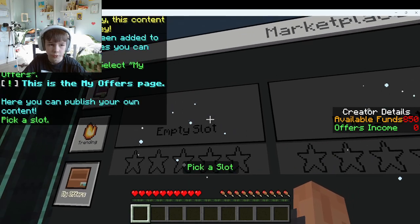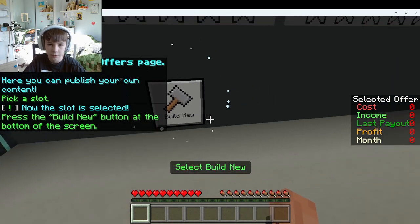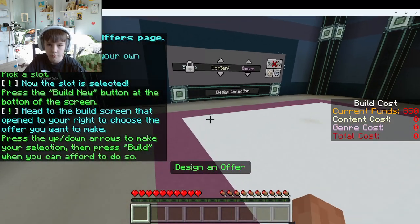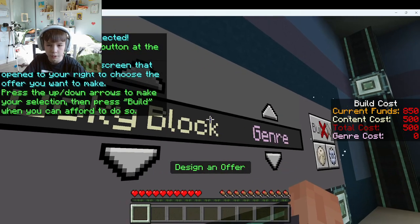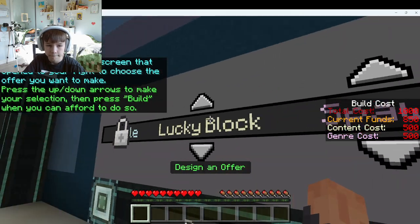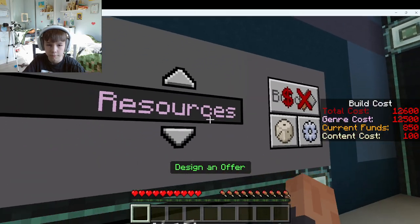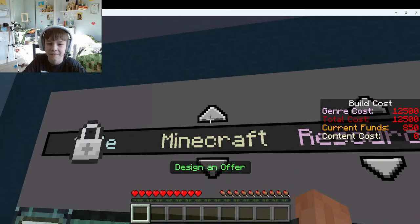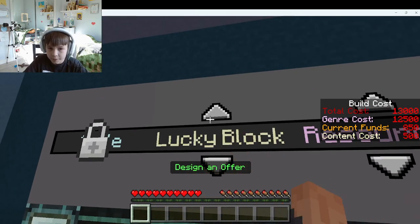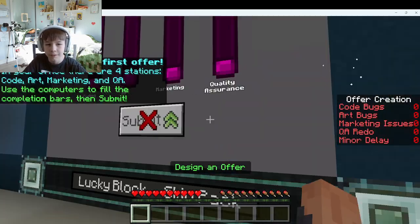Here you can publish your own content. Pick a slot — I'll pick that one. And then click build new. We've got to go over here and select our content. I'm going to choose lucky block. Let's do resources... not that. So lucky block, skin pack — sure, let's try it out.